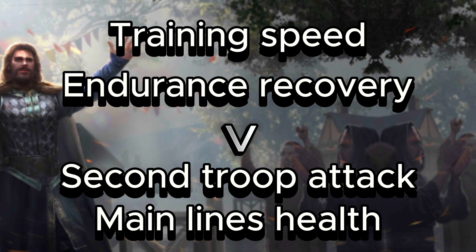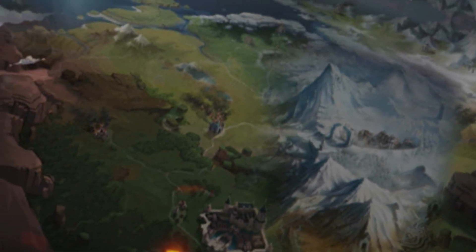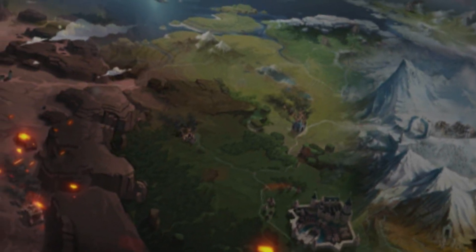If you're really into that idea, you can swap out training speed or endurance recovery for either a second troop attack stat or your main line's health. Get used to using the new quick adjust option and getting solid badges on your rebel gear too.